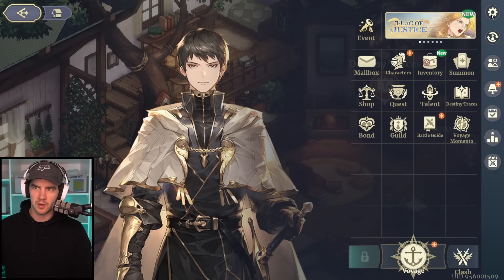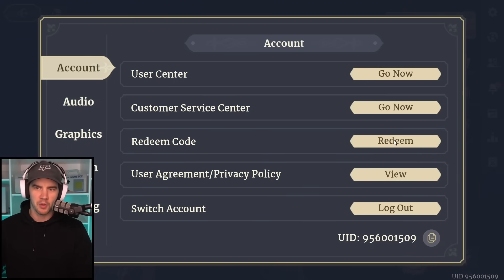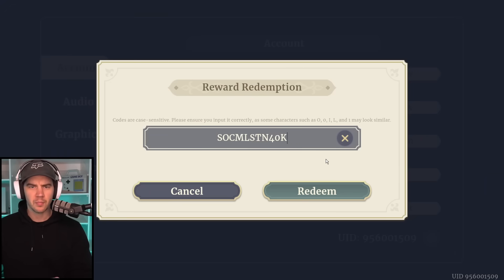We're going to go over here to the settings — where's the settings button? I'm so used to this on phone — and we go to Redeem Code. The code is SOCMLSTN40K. Basically, this is for getting 40K members in their Discord, and we go Redeem. Success!